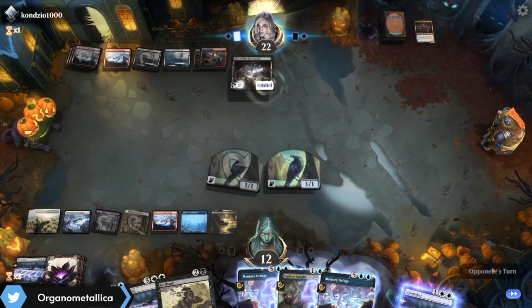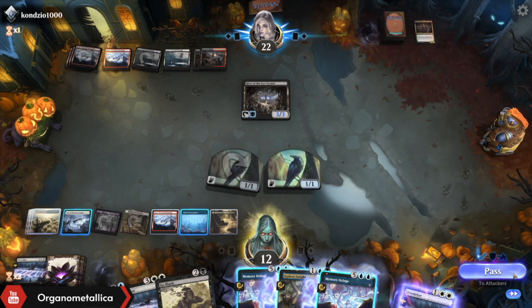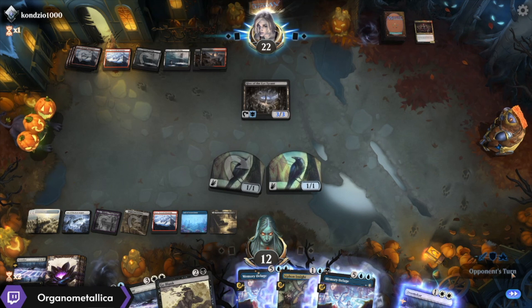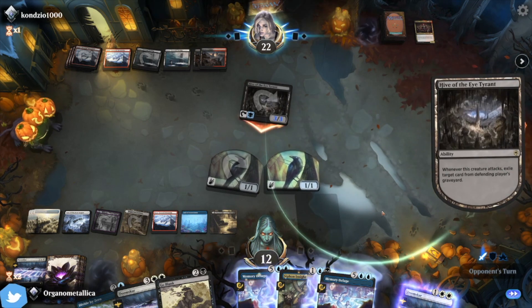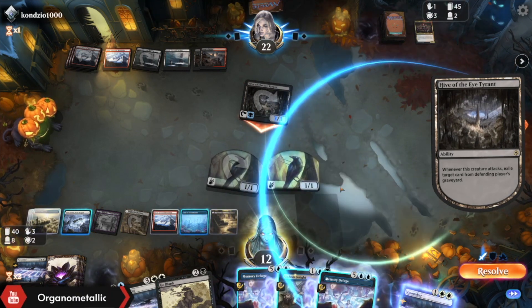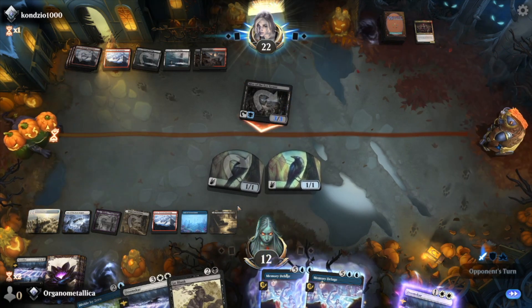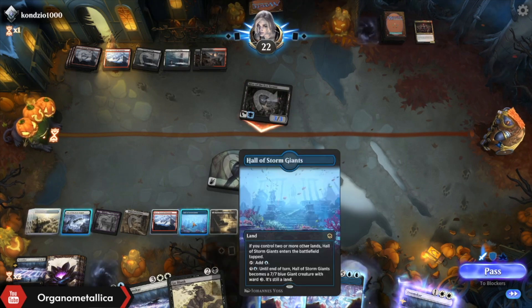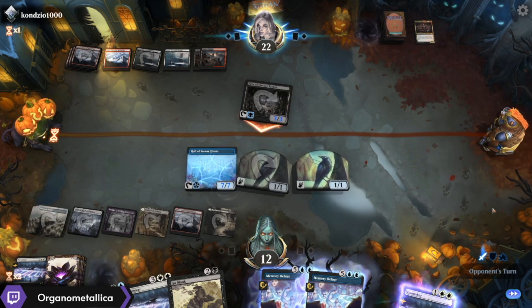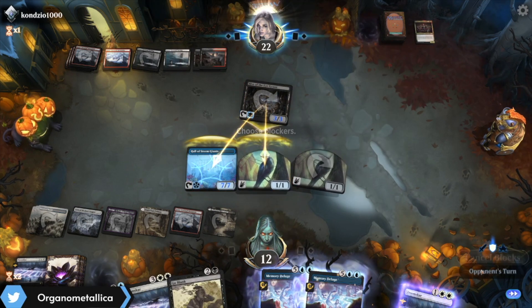So they are gonna activate it — I am going to have to lose probably a Memory Deluge. Or I could cast the Memory Deluge that they try to eat. But I think I want to take this opportunity to kill the Hive, cause right now they just don't have many threats and I don't currently have a convenient way to kill them. Gonna get rid of Siphon Insight — that's obnoxious. But it gets to be good. Let's go ahead and activate the Hall. And you can have one of my birds, but I will take your Hive.